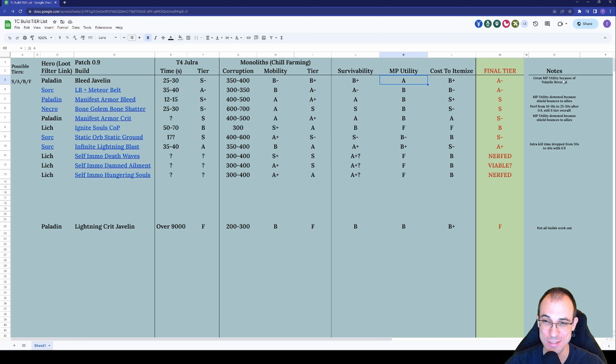Volatile Reversal is just an OP skill — you make bosses take 180% extra damage from damage over time skills, which benefits every single ally dealing damage over time. Imagine Souls Ignite with 1000 ignite stacks on the enemy with triple damage from Volatile Reversal — that would be pretty sweet. That's why you get an A for utility. Cost to itemize is not ideal — you have to get those minus mana cost rings to make the build work, and farming those isn't easy to target farm. I recommend following my exalted farming guide and farming Temporal Sanctum on days when it drops substantially more rings. Final tier: A-minus, mostly because of the poor performance in Monoliths.